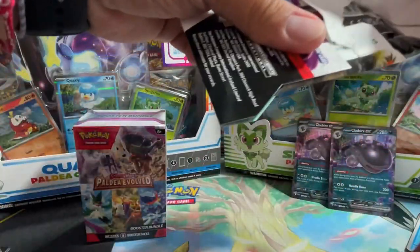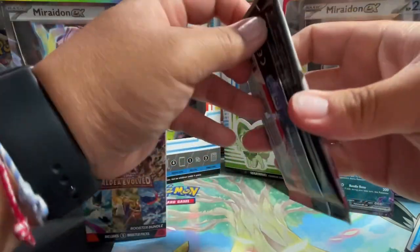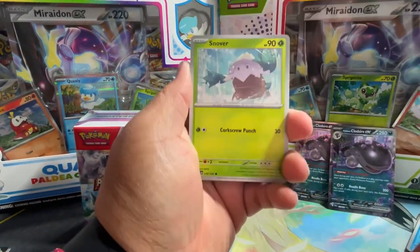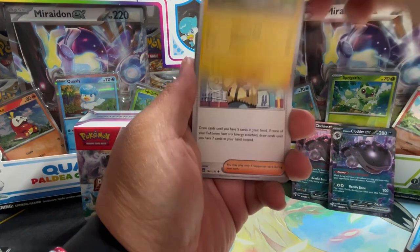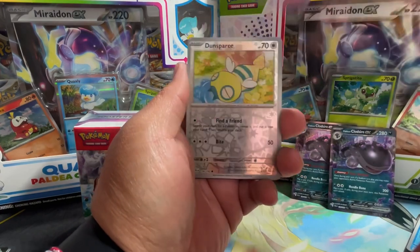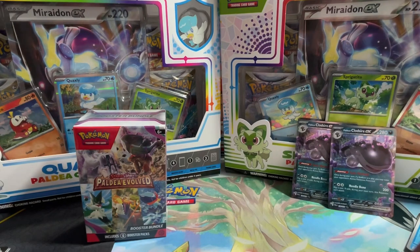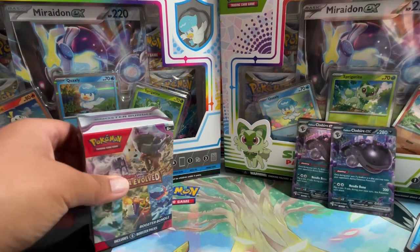All right, last pack for the singles. What are your guys' thoughts on these packs being five dollars now — $4.99? When I started it was like $3.99 for a pack and it had been that way for the longest time, then it went up to like $4.58, and now with Scarlet and Violet it's $4.99 — it's crazy. We got a Dunsparce, a Slaking, and a Hariyama. Code card. So yeah, the price increase is crazy. We were able to pull those two Clodsires from the single packs.